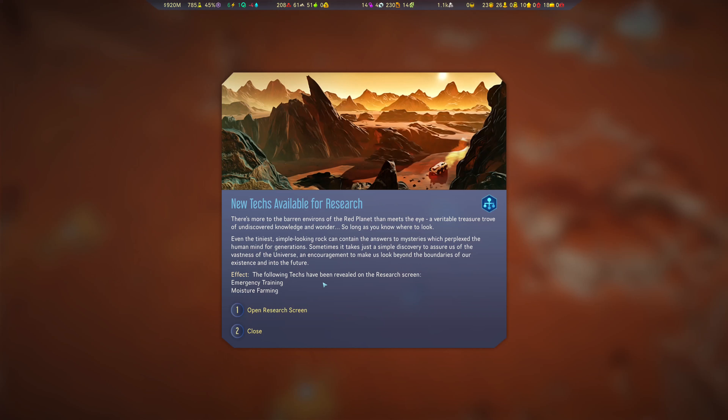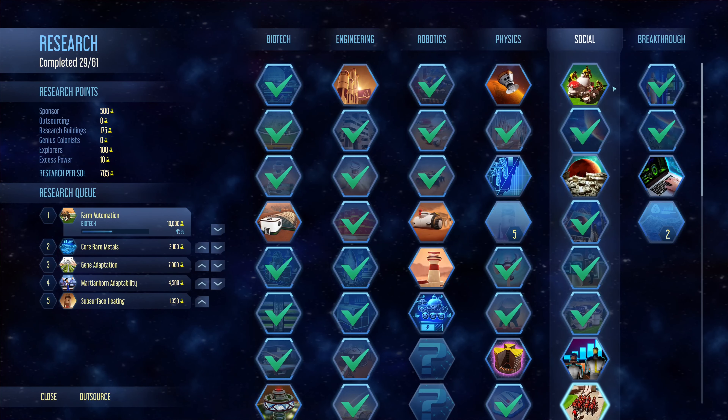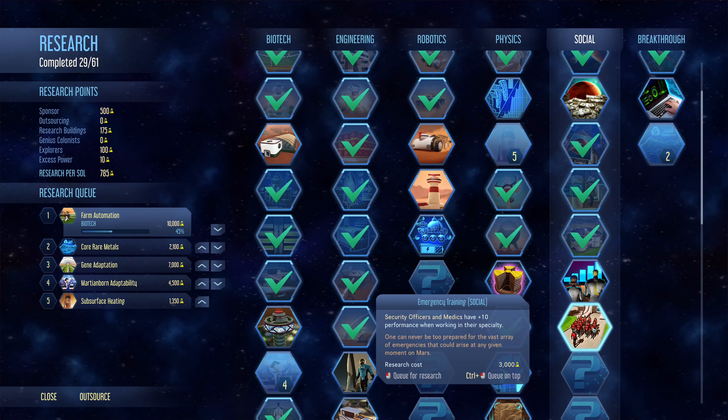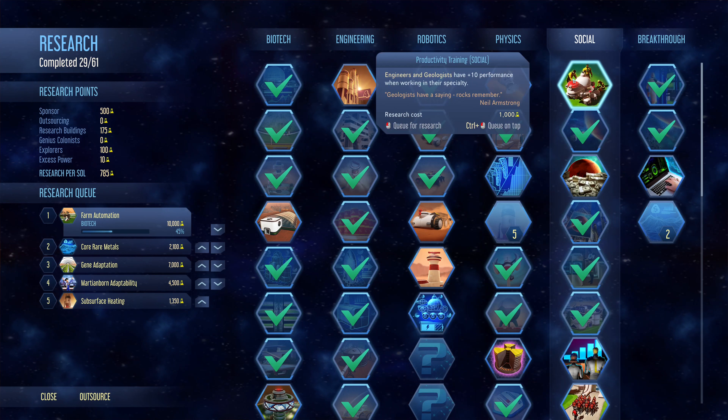There's more to the barren environs of the red planet than meets the eye. We now have a treasure trove of undiscovered knowledge — some technologies for emergency training and moisture farming. What do those do? Emergency training gives bonuses to medics and officers — that's really good. And then we have geologists and engineers as well.